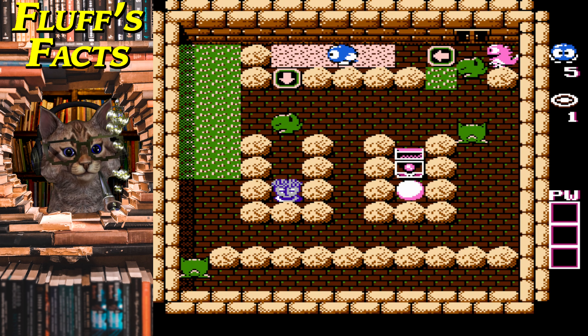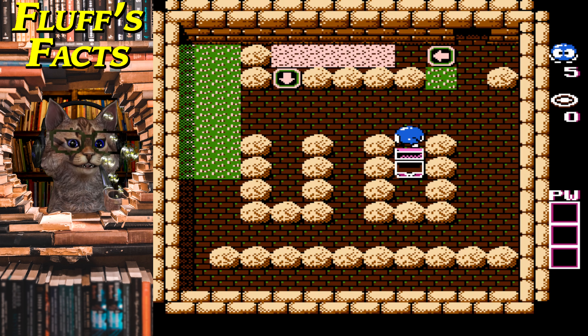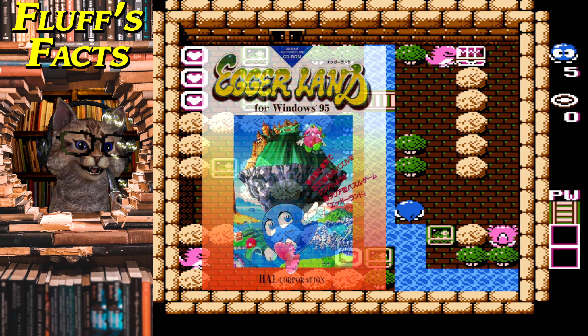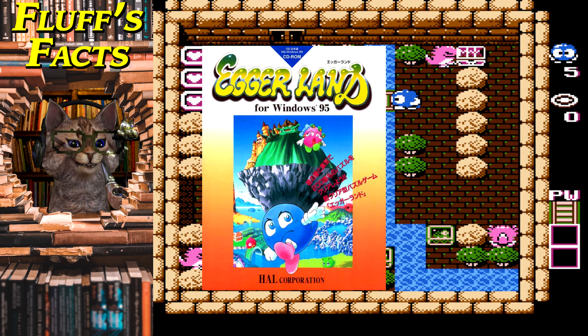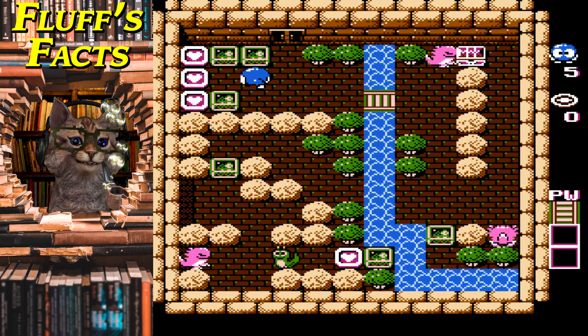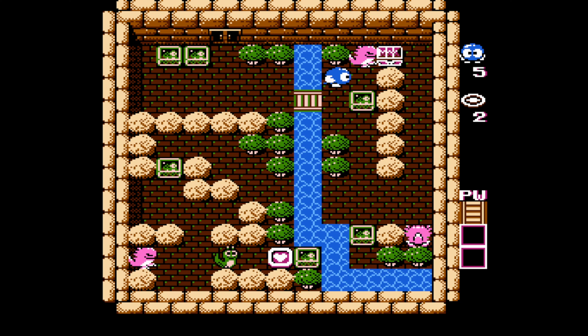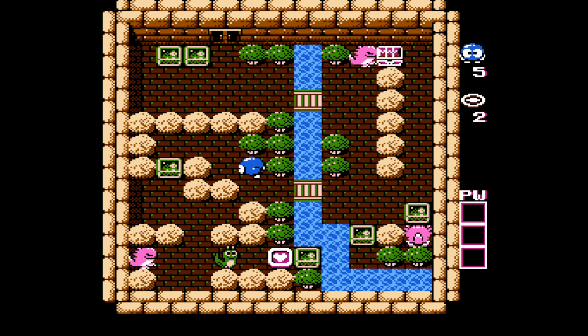Small changes were implemented in later titles, like the ability to switch between Lolo and Lala in Adventures of Lolo 3. The final couple of Eggerland titles were released in Japan only as Windows exclusives. It seems unlikely at this point that we'll ever see a resurgence or a new title in this series. That's a shame. If I could see this game doing really well on, say, a mobile type situation — it'd be fun to just knock out on a commute. Fun puzzle game like this.